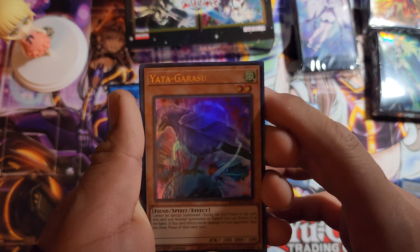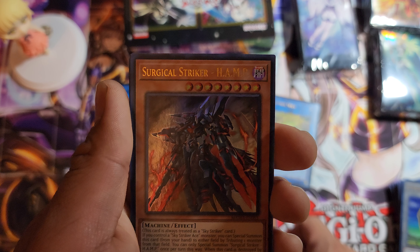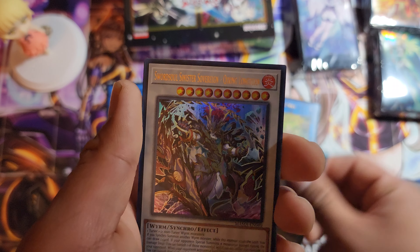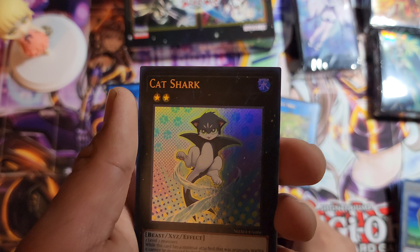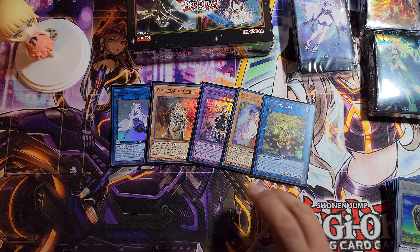We haven't gotten this one yet — Yata Garasu, oh that's cool! Surgical Striker Hemp, The Legendary Ocean, Sword Soul Sinister Soldier. Hey, that's so cute — Cat Shark! Look at that, so cute. Alright everyone, on to our last mini box!